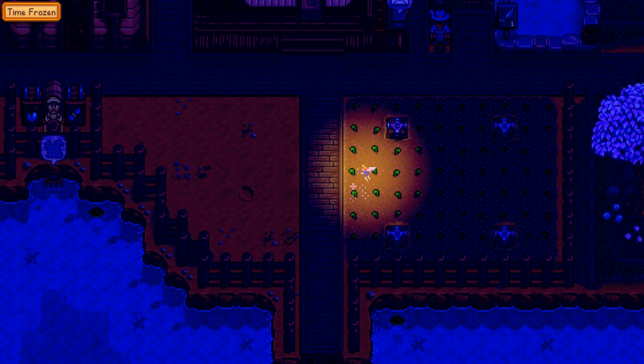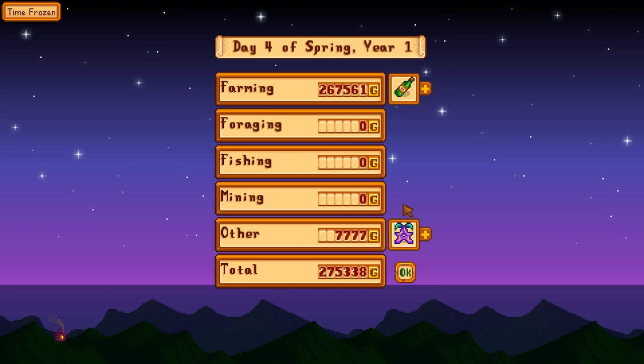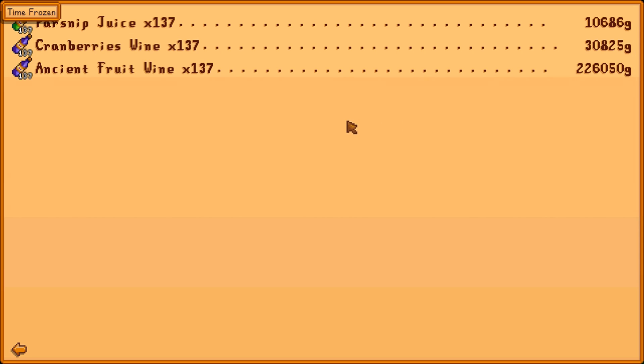And of course it has to go to the very end crop, so it's just gonna do absolutely nothing for me. So basically a star drop still for stupid amounts of money each. But each type of wine, as you can see here — parsnip juice, just one big shed sells for 10k; cranberry 30k; and ancient fruit wine 226k. So basically it's a little bit of money, not broken or anything.